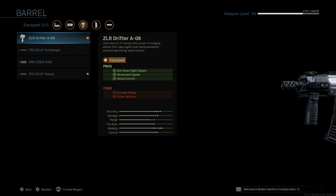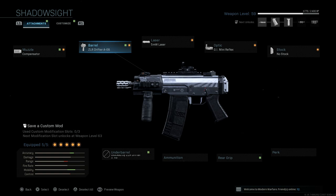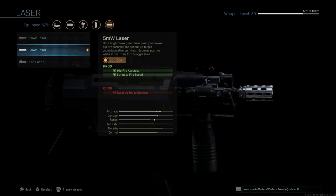You'll see in the gameplay that damage range really isn't a major factor. An added bonus with this barrel attachment is that you get a built-in foregrip, so the underbarrel slot is automatically filled — no separate underbarrel attachment needed. Next, we have a 5 milliwatt laser, which assists with hipfire accuracy and sprint-to-fire speed. The con is that the laser is visible when walking, but not when sprinting or ADSing — you'll see how I use that in the gameplay.